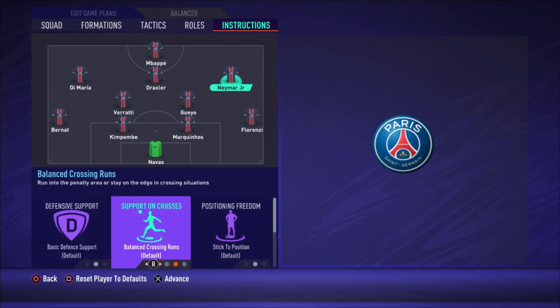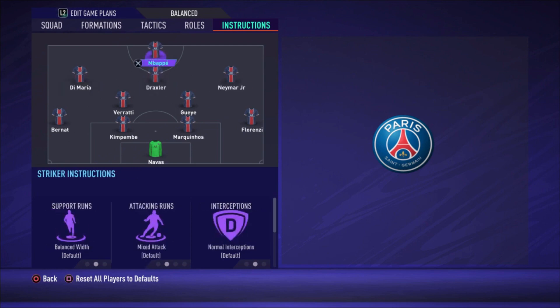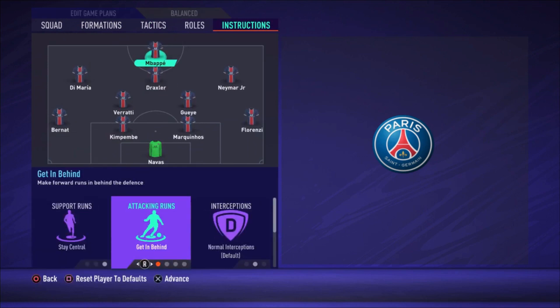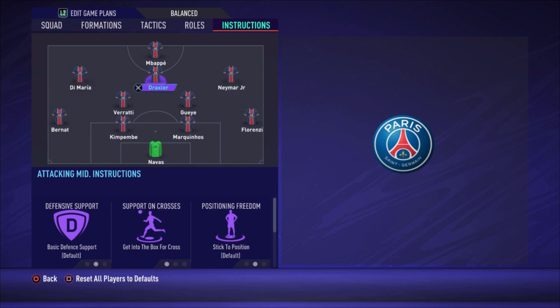For Neymar and all three attacking midfielders, the only instruction I changed is 'Get Into The Box For Crosses,' so when you're attacking near the box with Di Maria or Neymar, all three are available for a pass inside. For Mbappe, his job is to make runs in behind the opponent's defense. Give him a through ball — lofted or grounded — when the opportunity is there, and you'll have a one-on-one with the goalkeeper. When there's no through ball available, his runs still create massive space for the other three attacking players.